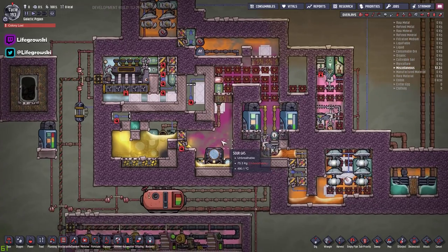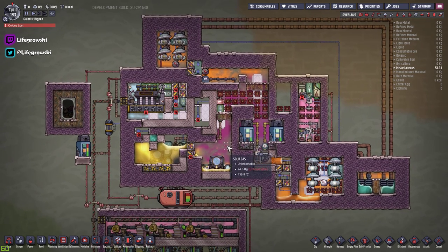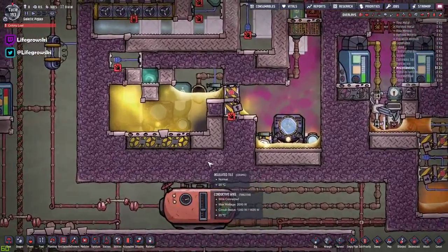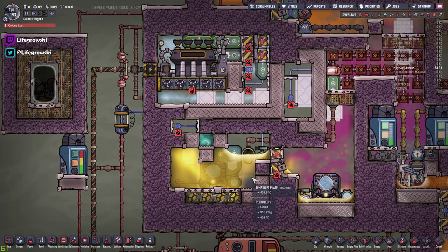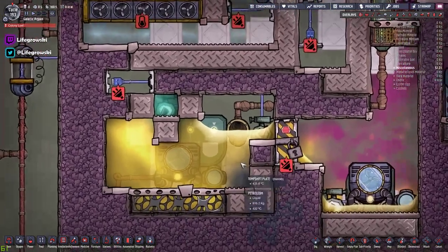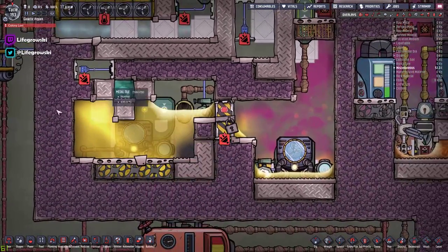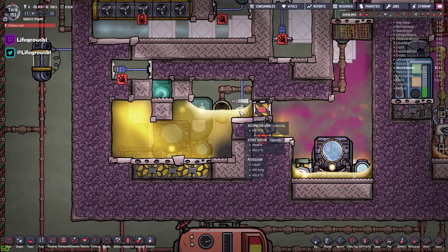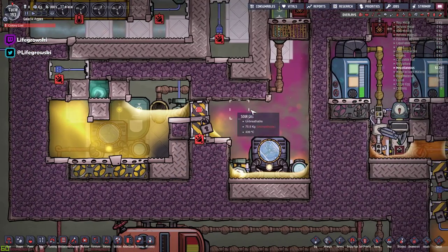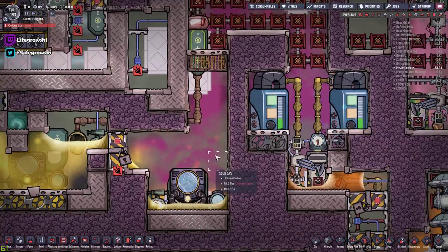I'll link those in the top right corner. So, the basic TLDR: what we're trying to achieve is to take our source of crude oil over here and end up with natural gas over here. To do this, we need to go through a few different stages. First things first, crude oil comes into this room here through this vent. The crude oil will enter through here and it gets boiled into petroleum. I'll link this build up in the top right as it's a video we've covered recently.